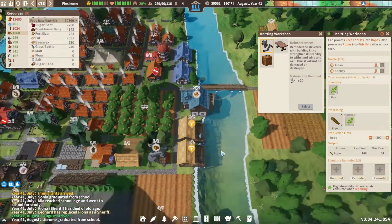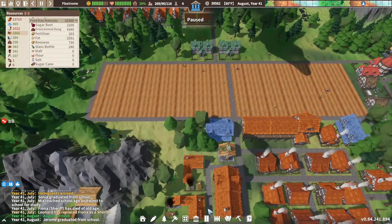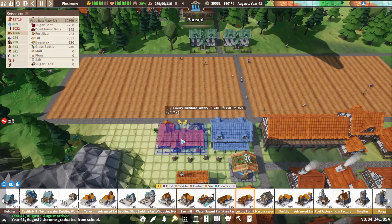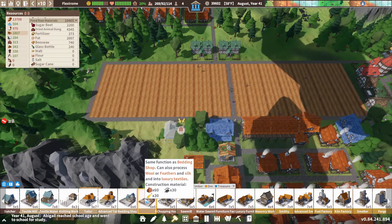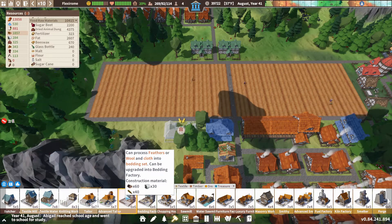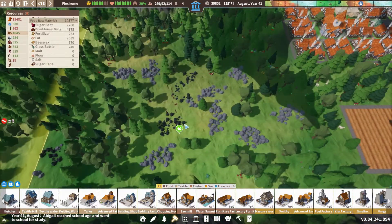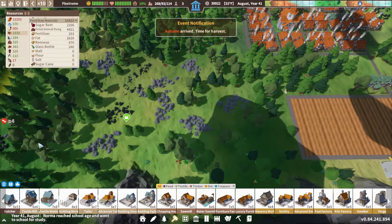Now that we have a source of planks, I want to up this to like 600 planks. Now we can actually build a luxury furniture factory — I'm going to put it up here. And bedding factory — same function as the bedding shop, can process wool or feathers and silk. One thing I could do is order the cotton and bring that over here.